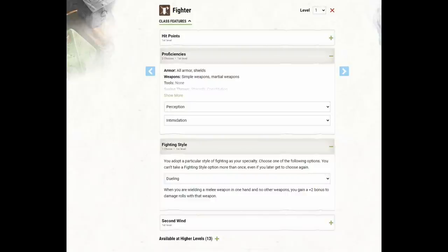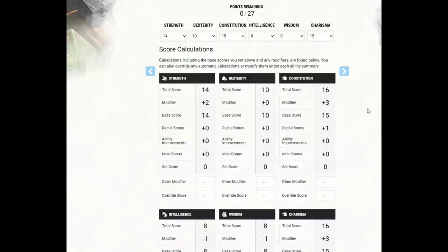Second Wind of course gives us a self-healing option. Dueling is necessary for this build. Now Ronin doesn't specify exactly how to arrange ability scores, but here's how I would do it: Strength 14, Dexterity 10, Constitution 15 (becomes 16), dump Intelligence and Wisdom, and Charisma 15 (becomes 16). That's how I'd arrange it with point buy.